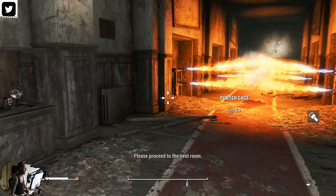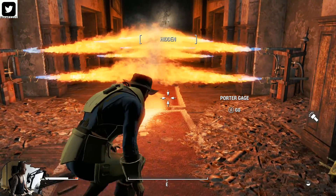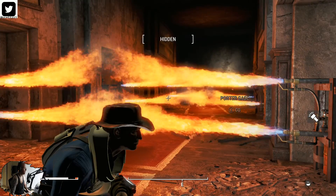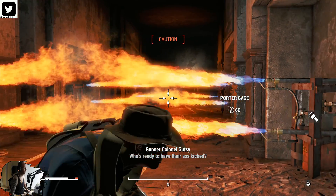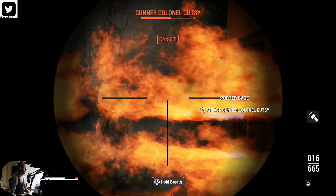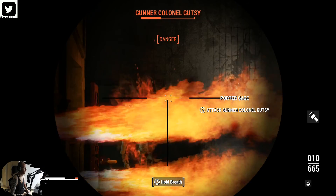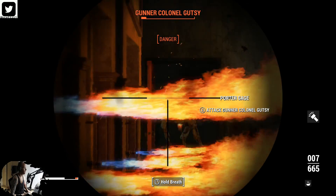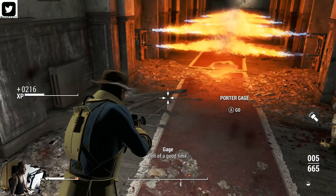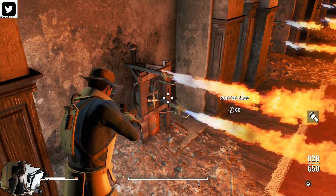Is he here? Normally there's an enemy nearby — there he is. Can't see because of the fire, but we got this. Okay, you cannot turn these fireplaces off, unfortunately.